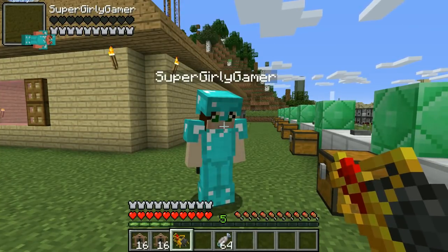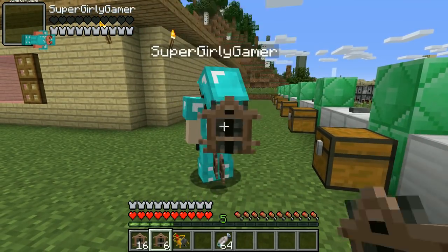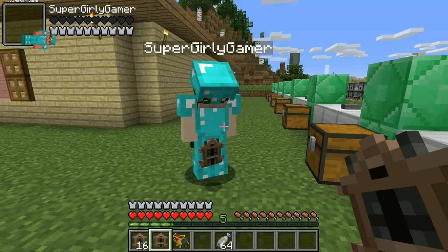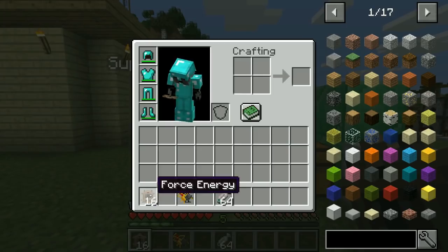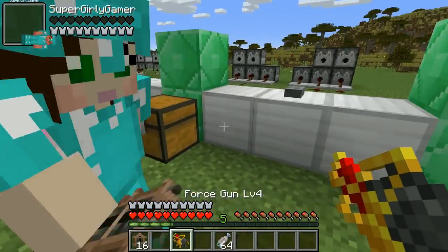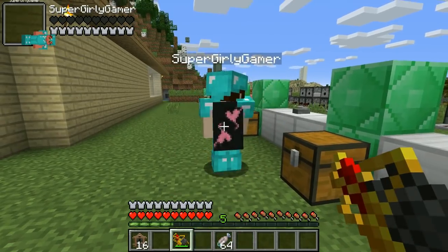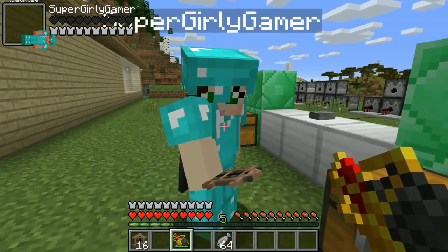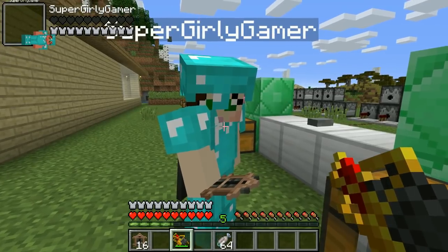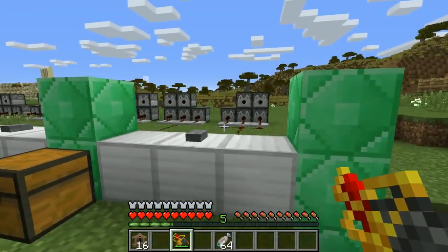What we're gonna need is these gorgeous cuckoo clocks — that's the ammo for the gun, it's called force energy. To make it you need glowstone dust, gold ingots, and a block of redstone. Did you hear the cuckoo bird? It came out of the clock!